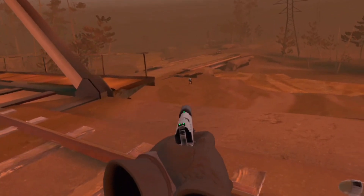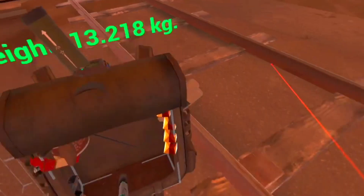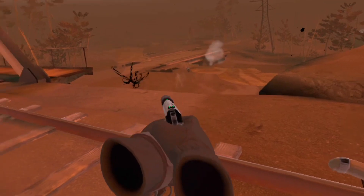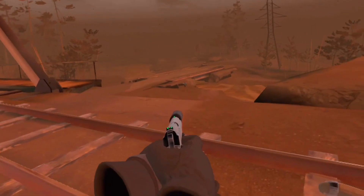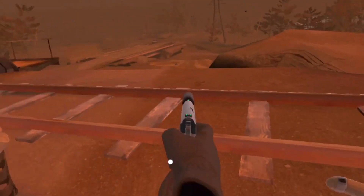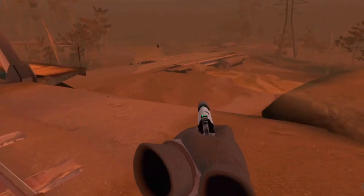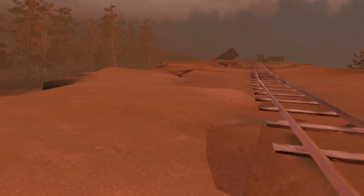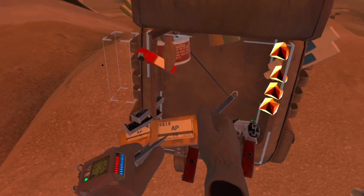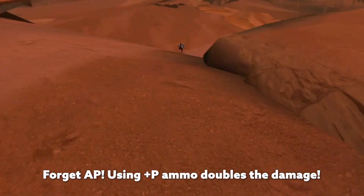There is a guy here — I knew I saw someone. Damn, that is not powerful at all. I gotta get rid of this guy. It's armor piercing. Just gotta get rid of this guy under the bridge. We'll just run right past him. I thought we could take him out easier than that, but these bullets at a long distance just... Oh, there he is. Gotta get a headshot on him.